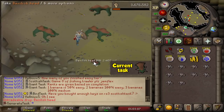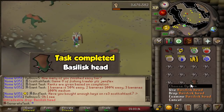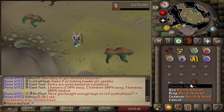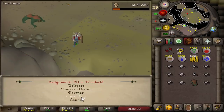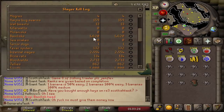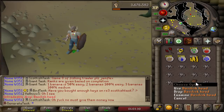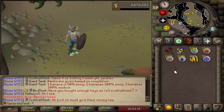We got the basilisk head — oh my god! Right at the start of this third trip as well. That's beautiful. I'm so glad I didn't go dry for this one. That is 1,330 kills on this task, which means in total we probably have around 1,600 kills. Let's take a quick look at the log — basilisks, yeah, 1,620 total kills. Beautiful. The basilisk head obtained. We are done — let's move on to the next task.